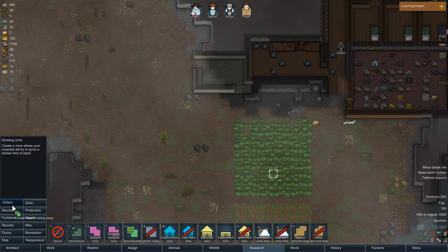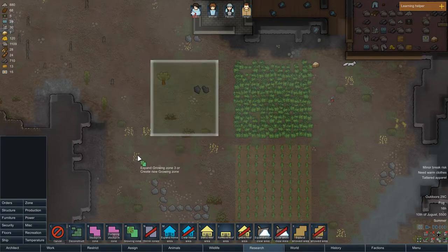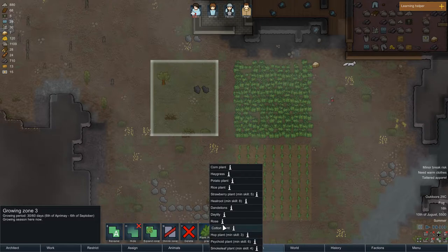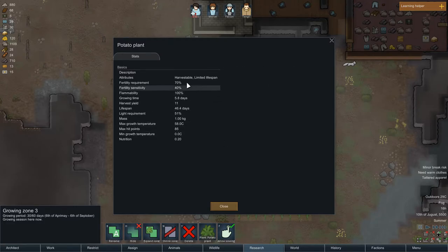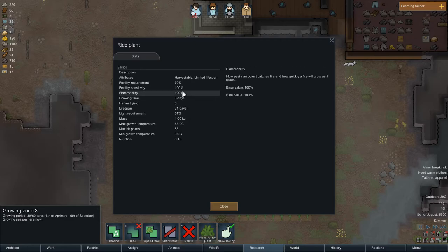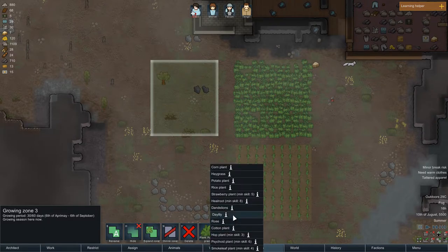To make a growing zone, go to Architect, then Zone, and make a growing field. The person with planting skills will pick this field and plant in it. I normally go for rice first because it grows faster — rice grows in 3 days, while potatoes take 5.8 days. Rice goes way faster.